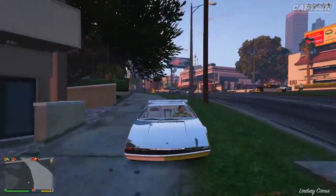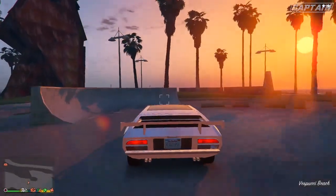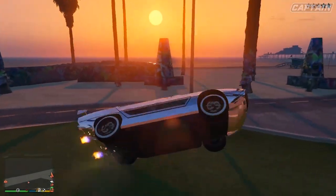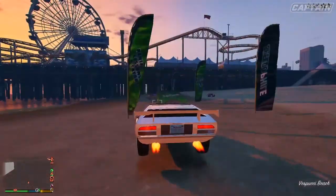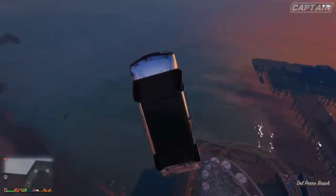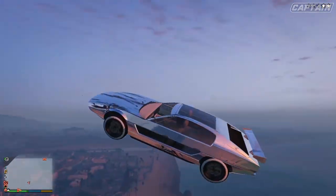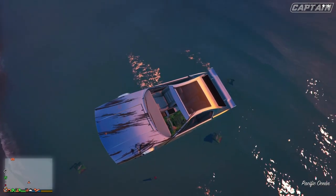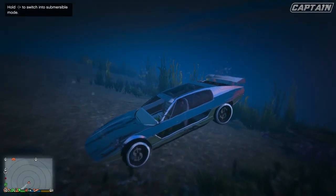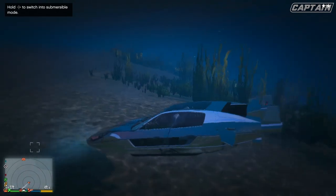Moving on to point number four is the speed and boost. Look how cool this is — me doing flips with this boost, and you'll see in a moment I've gone up this ramp and into the sky. The boost is just incredible. I tested the Stromberg and this car, and it's just insane the amount of speed and boost you have in comparison to other vehicles like the Vigilante and other boost vehicles.